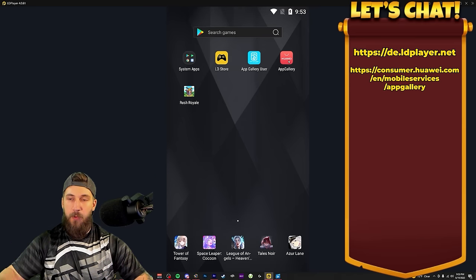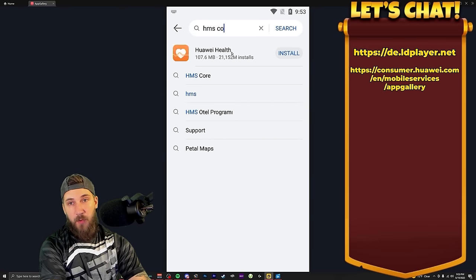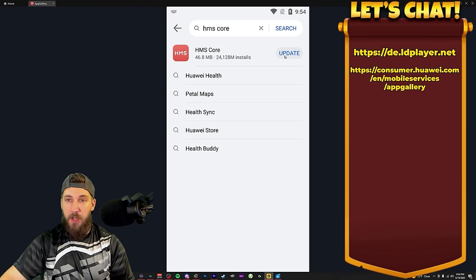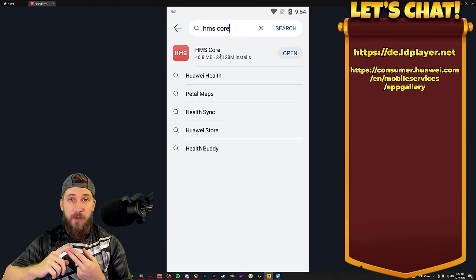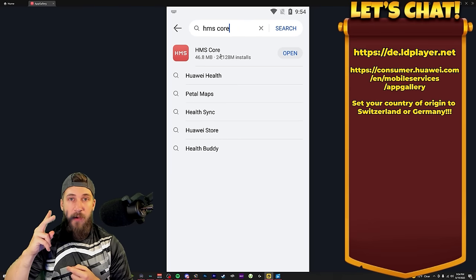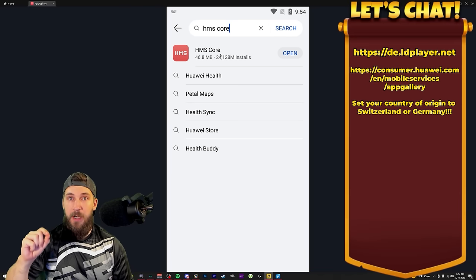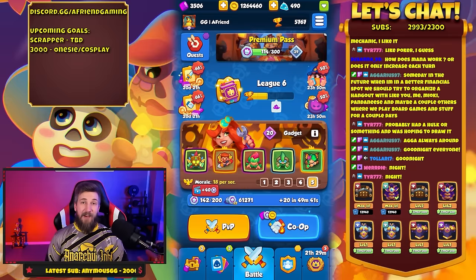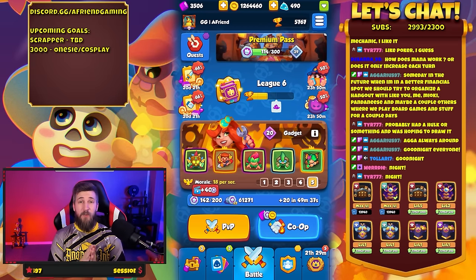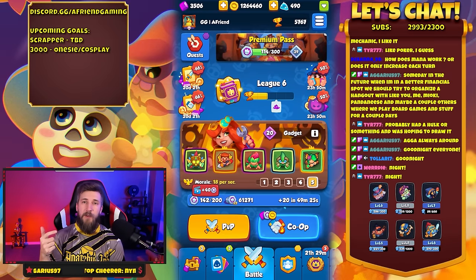Once App Gallery is installed, open it up and you should see a prompt for HMS core — go ahead and install it. When installing, make sure you set your country to Germany or Switzerland — that is the biggest piece of this. Germany or Switzerland — you have to do one of those two or it will not work. Your phone number can be your real phone number and your real country. After recording the video we found a breakthrough — setting the country of origin to Switzerland rather than Germany gets you a cheaper price and more bang for your buck. Make sure you're setting it to Switzerland for the country of origin.